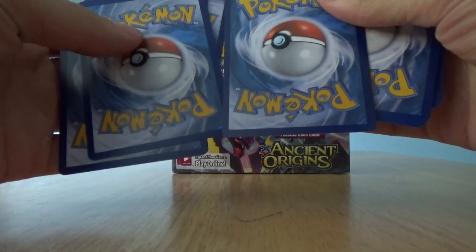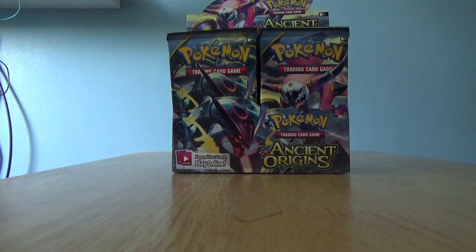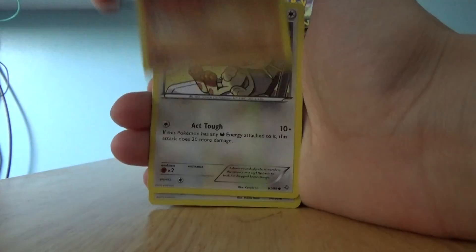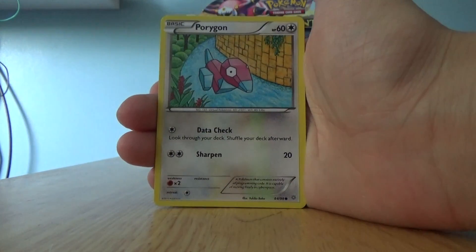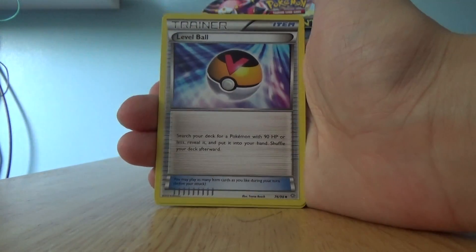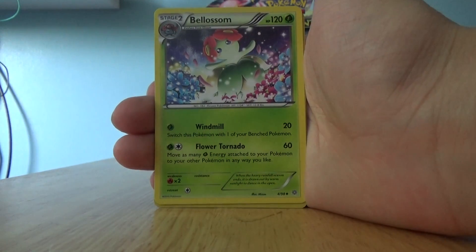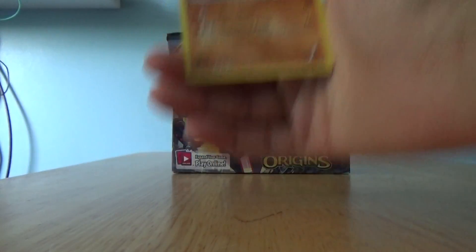Hang on a second — that needs to go like that. Okay, let's see what we get here. Another Cone Beat, Quagsire, Meowth, Spinarak, Porygon, Level Ball, Eco Arm, Blossom, a Reverse Uncommon Porygon 2, and a Regiroc.